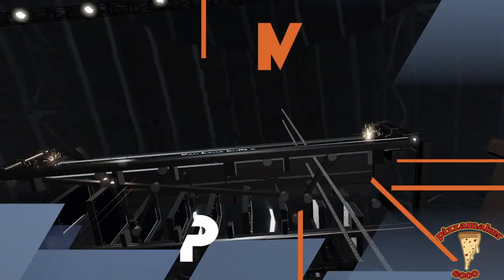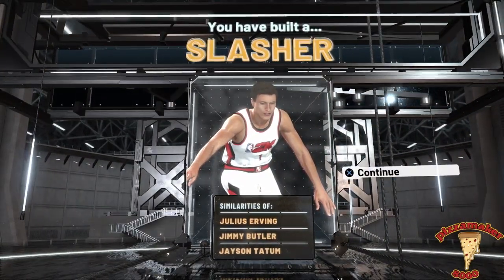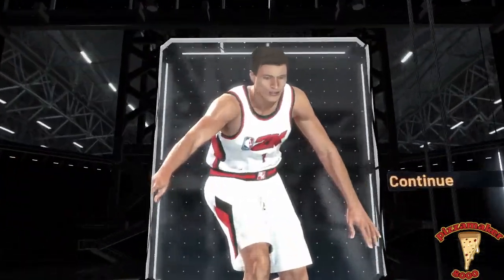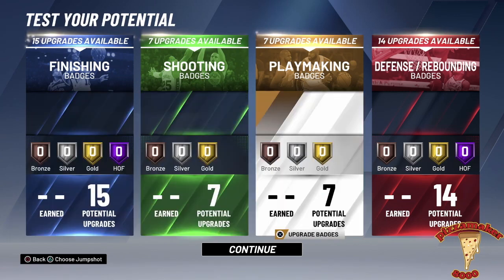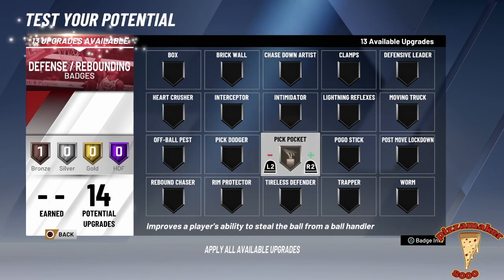Now this is where it gets tricky when you get into the badges. As you can see, it's going to be compared to Jimmy Butler, Jason Tatum, and Julius Erving — all very good, basically two-way players. Jimmy Butler is a two-way player; Jason Tatum, not so much. I'm live streaming as I'm doing this, so sorry about that. Now we're going to go straight into his defense badges.